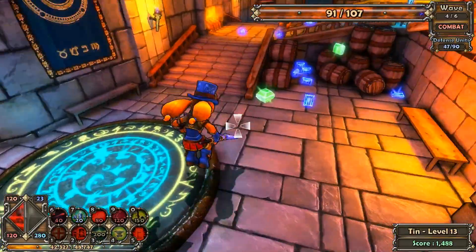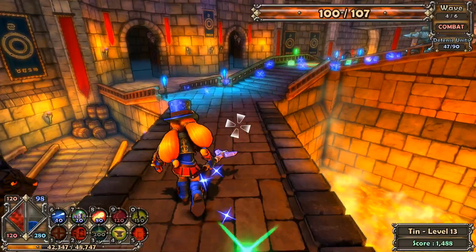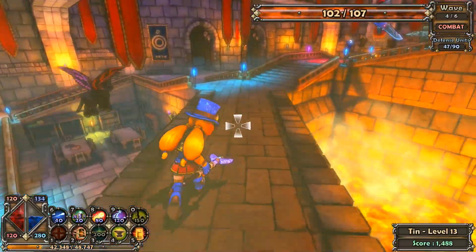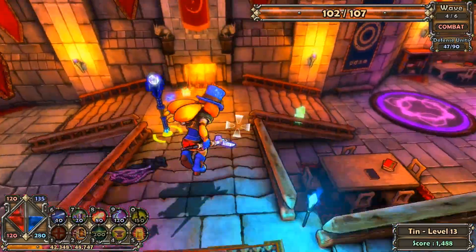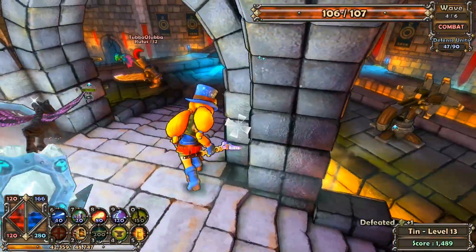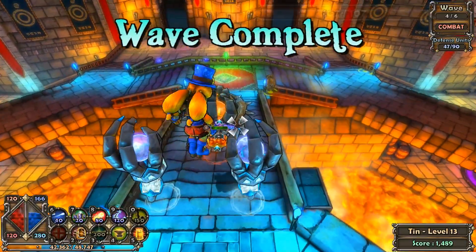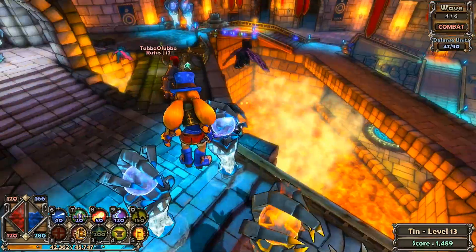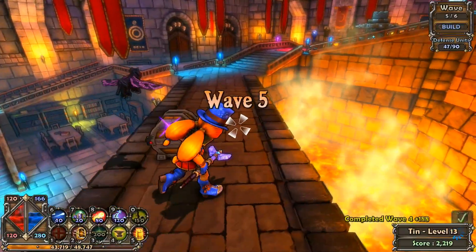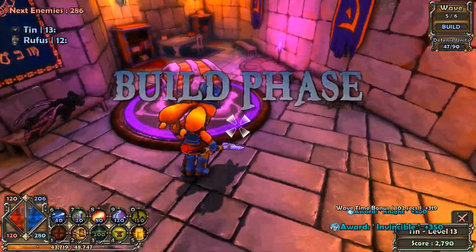That one's upgraded. That Bouncing Blockade actually took a lot of damage — it was on 50 or 70 health when I upgraded it. I just ran through a horde of enemies and they didn't even touch me. Speedy Gonzales! I love it.